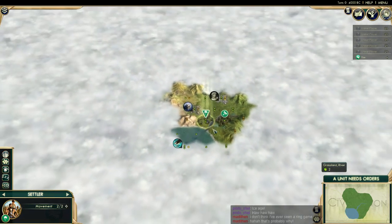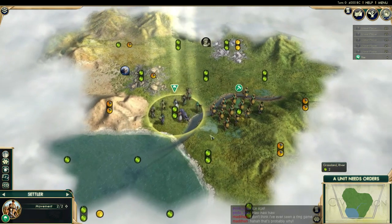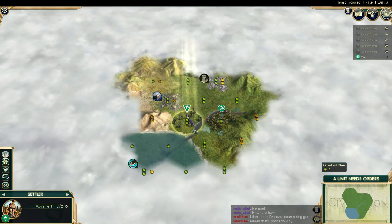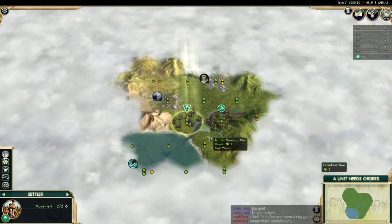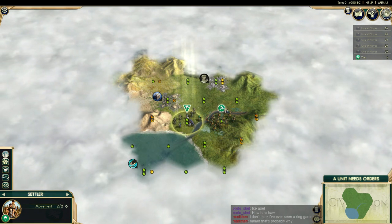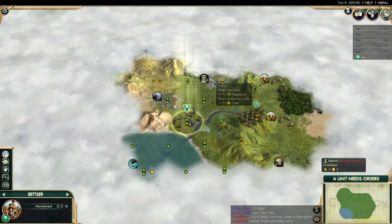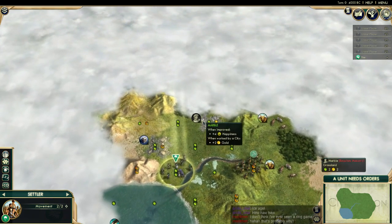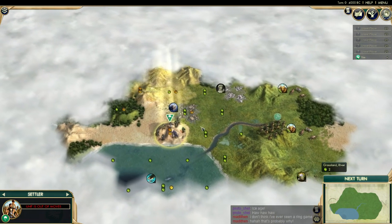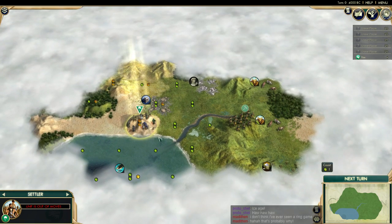We have a choice between production or a river. That's a hard choice — we could settle on that hill and get a production boost, get the mine out of it, or get a little building that gives bonus food. I think I'd rather have the production for China. We're going Liberty, producing a lot of cities and units. We'll move on top of that hill. We won't take advantage of this marble — it helps build wonders faster, which won't help me early. These desert tiles kind of suck, but we won't work them.